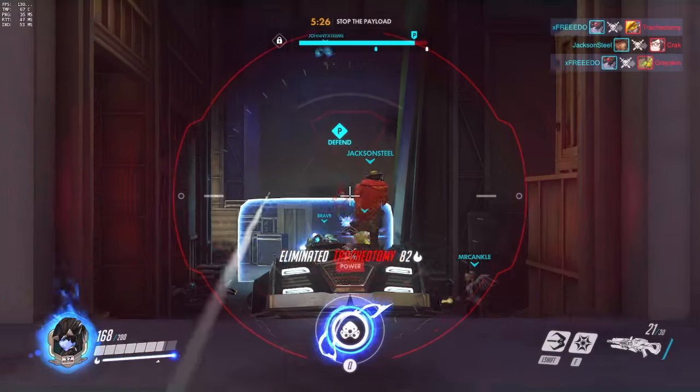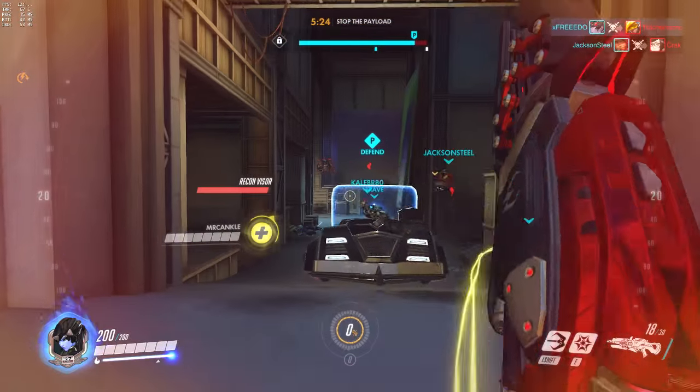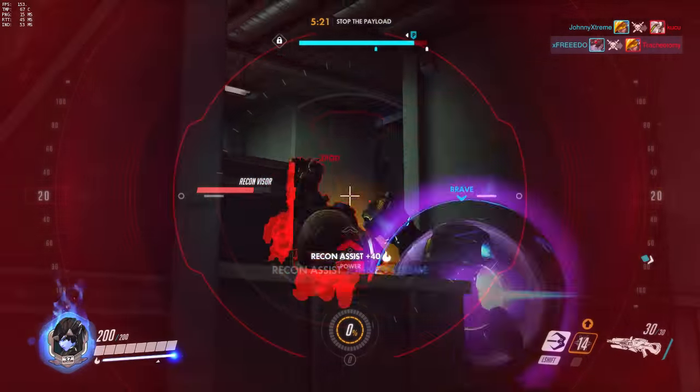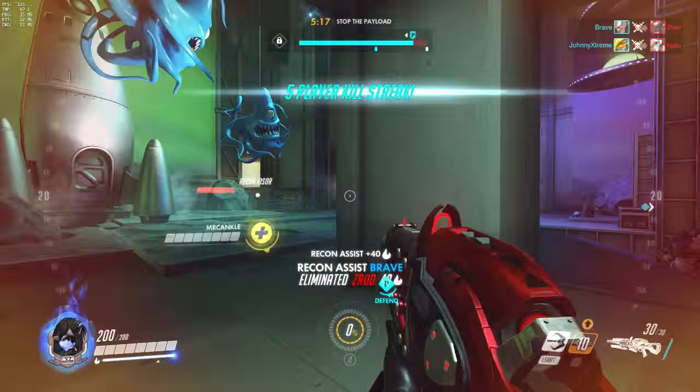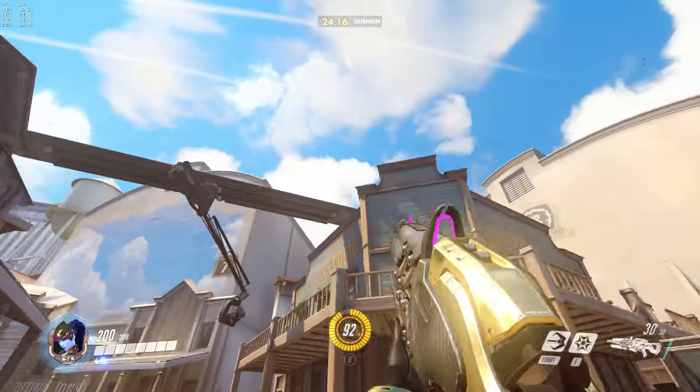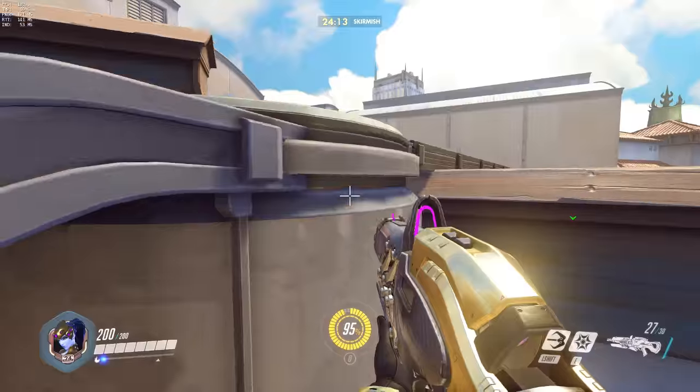First of all, Widowmaker has the grappling hook — it takes 12 seconds to cool down once you've used it. It can be used to get up to higher places and also to drag you across the map more quickly, very useful for both. But the new grappling hook shot is something that's very niche but also very useful in the right situation.